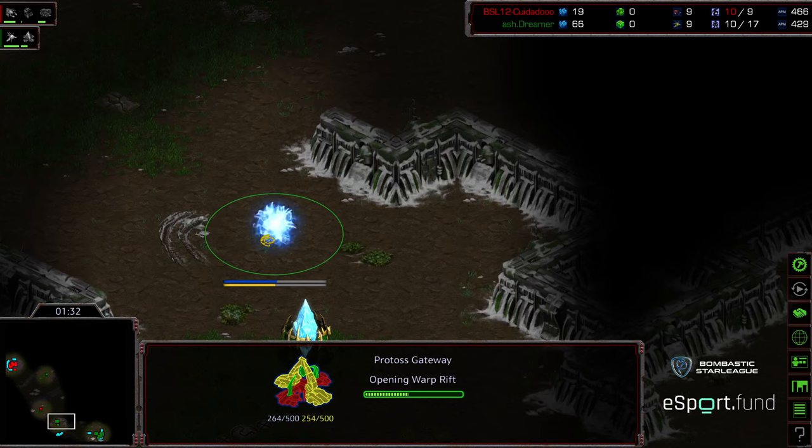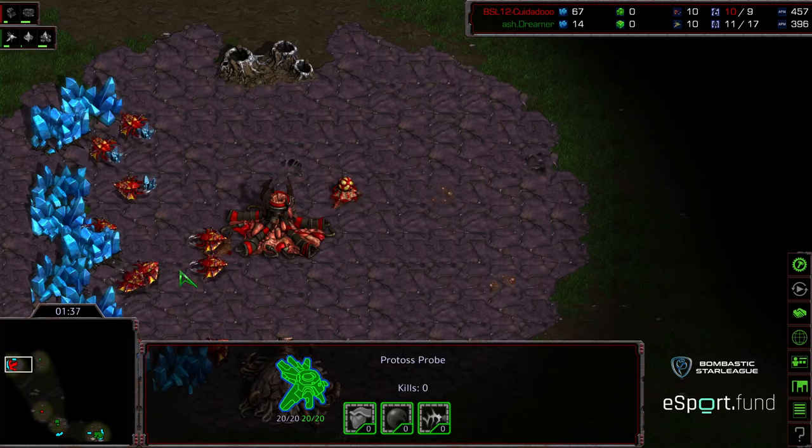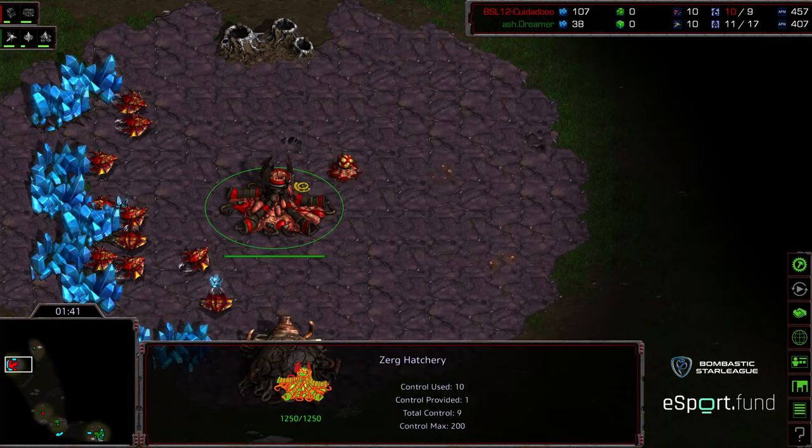We are seeing a gateway first for Dreamer, so he wants to apply zealot pressure and he's going to get this initial probe scout inside of his opponent's base. This could come down to micro versus micro here.